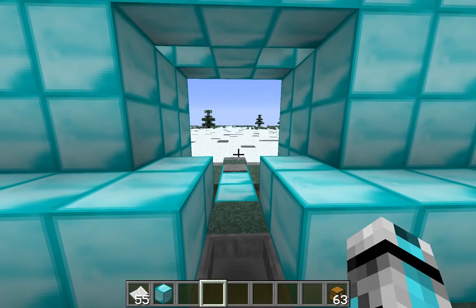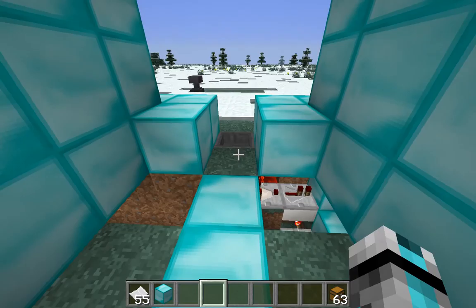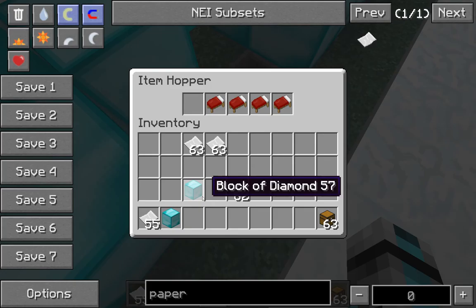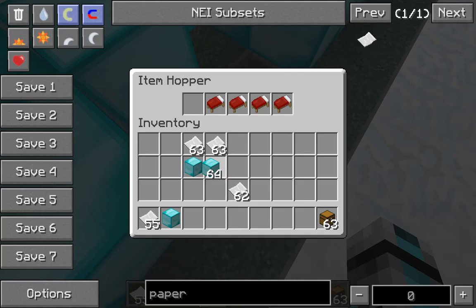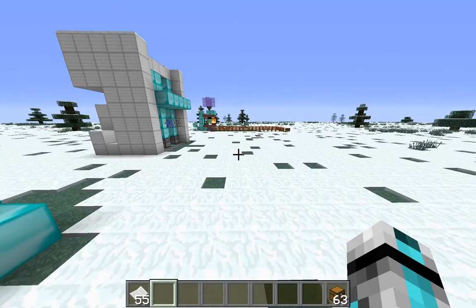As you can see, if we get a Goku it opens up, and it can literally be anything — it does not matter. So we're going to take this out and put a block of diamond. That's pretty cool — that's the first thing.